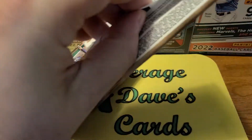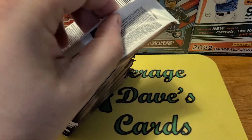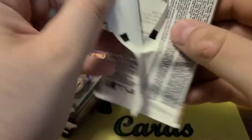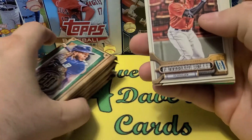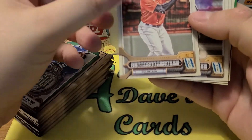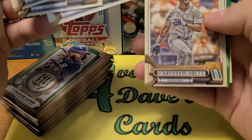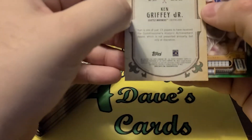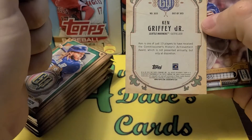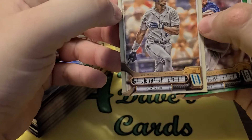Still some of the toughest packs to open — I'll bring out the trusty knife here. I haven't made any content in a while; it's kind of been tough sledding with what's out there and what's available. So I'm trying to save money for Prism Football hopefully, but I had to open up a little bit of this just because I am a big fan of it. And I think we got a short print off the bat — card 301. Cards 300 or 301 to 320 are all short prints, so a Griffey short print — a cool one to get there.